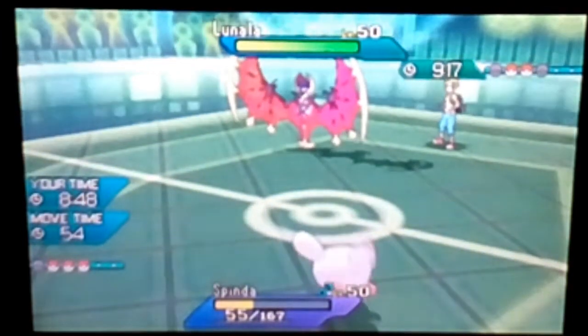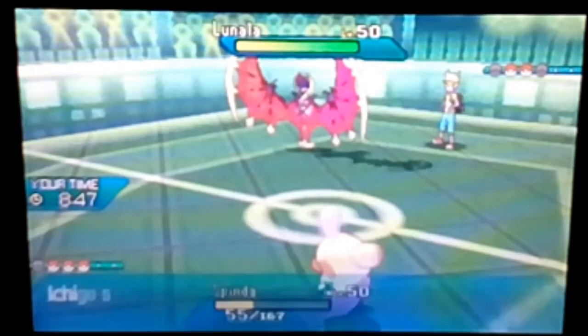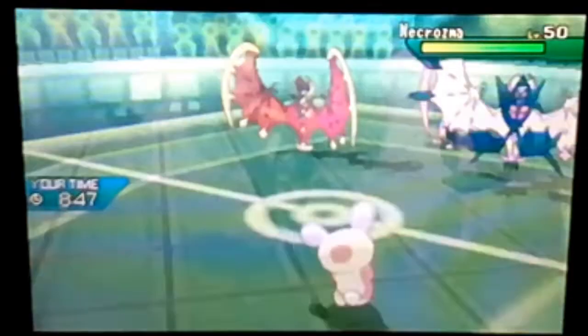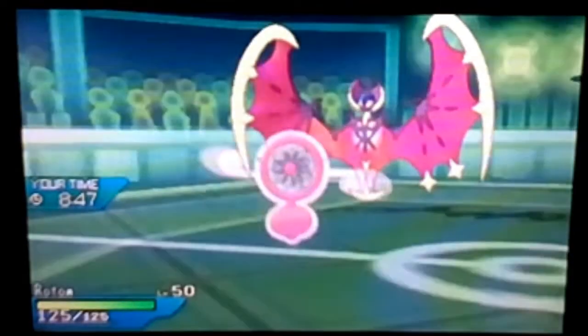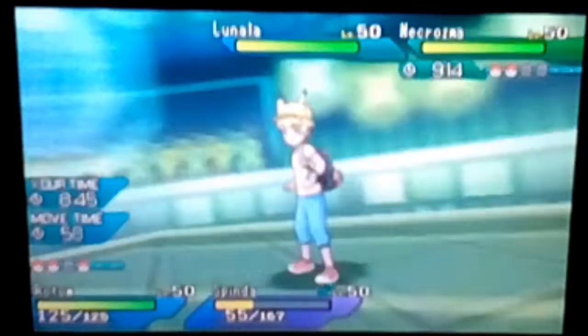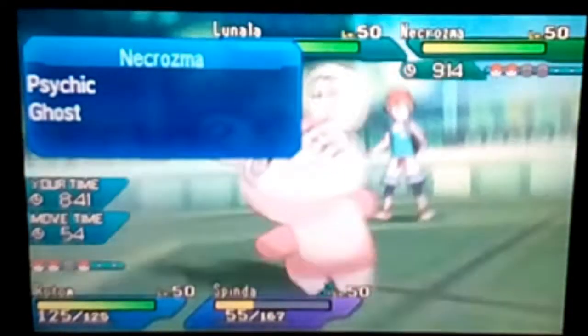This is a Choice Specs Rotom — a shiny Rotom. We're gonna send it out in battle. Oh, that's a shiny Necrozma — okay, that thing's gonna be an issue probably. We're gonna send out the shiny Rotom and see if it can put in some work against Lunala with a 4x effective Shadow Ball.